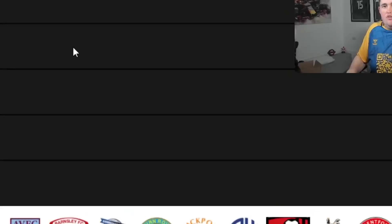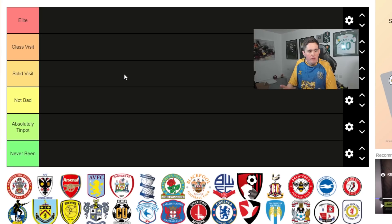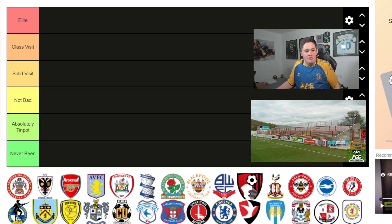The clubs are in alphabetical order so it'll be easier to find your club. The rating system: we've got Elite, Class Visit, Solid Visit, Not Bad, Absent, Absolutely Tin Pot, and Never Been. Not bad isn't great, I want to put it that way.